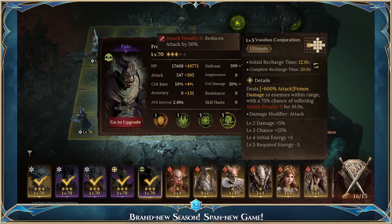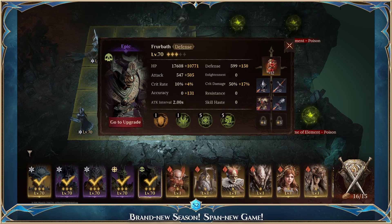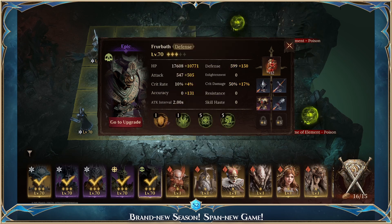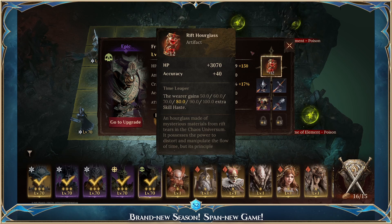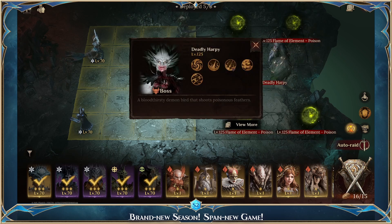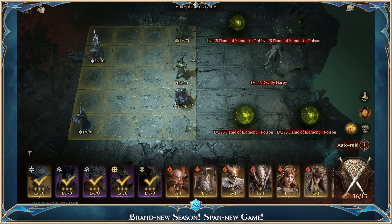I'm using Furr Buff for attack penalty, and also Rift Hourglass for extra Haste. If you've been farming level 5 and you have a goblin set you might consider using it, but you need this Haste to be able to use Furr Buff's attack down on the Harpy's AoE skill. We want to reduce damage there.